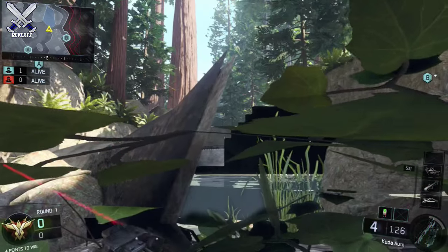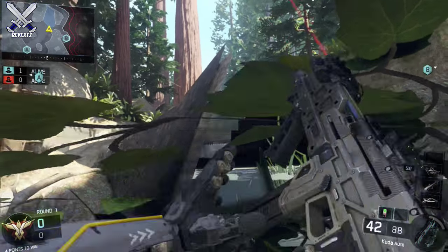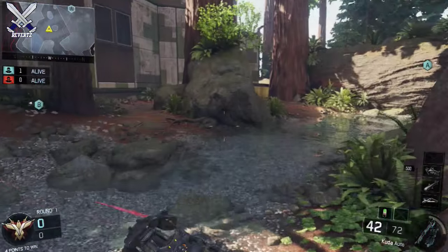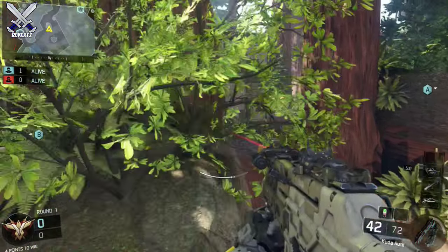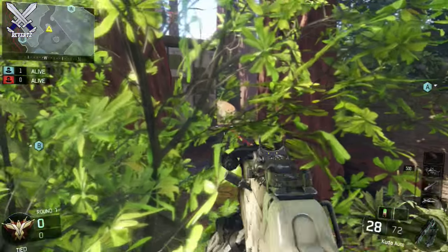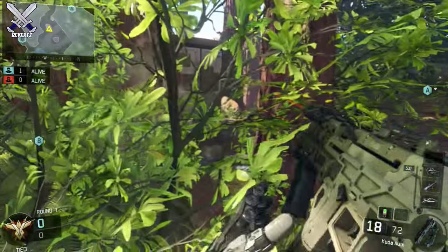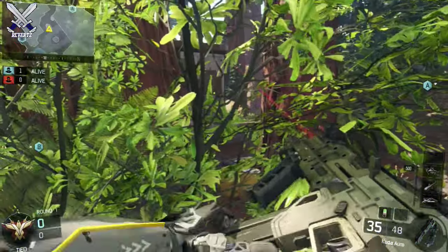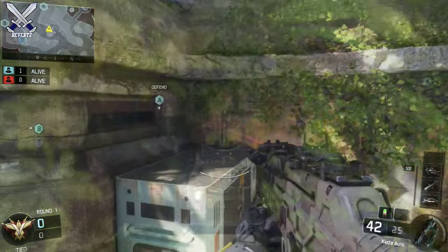Go prone in front of this big log right here, and you can see the players that might run across the bridge, using it as a head glitch to defend B. Next up is a really good line of sight — same domination spot. You're gonna want to hop up on this rock here with this bush on top, and you can watch the players that might rush the middle of the map. No one's gonna see you there, so you can use this spot if you're gonna be spawn trapping on that side of the map.